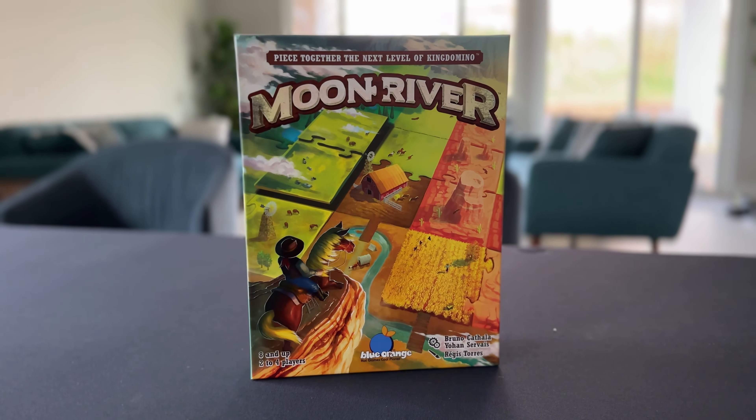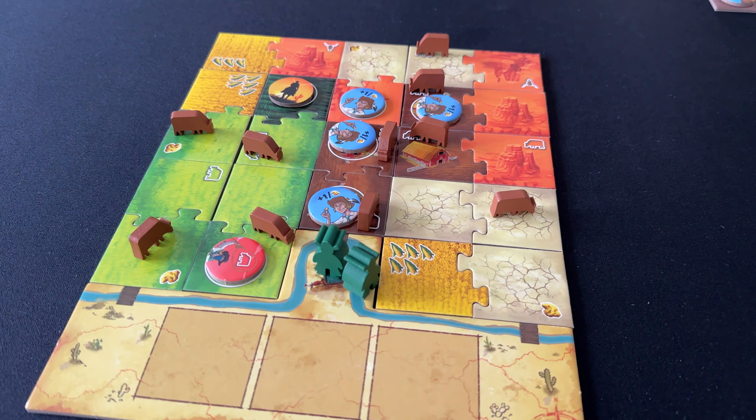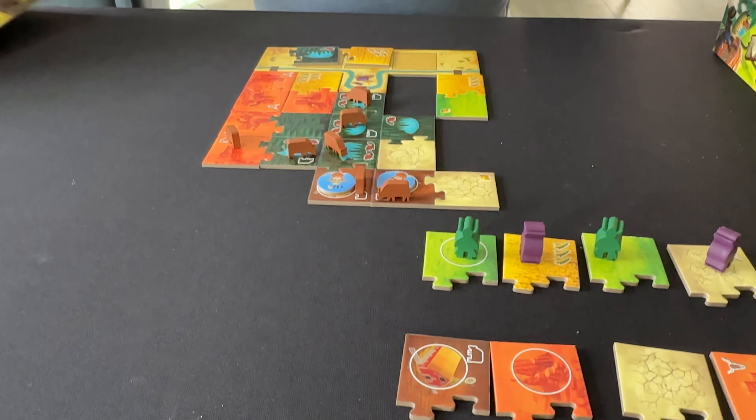Moon River is a successor to the very popular game King Domino. It builds on that core architecture, making a much meatier game, a little more complex, and with more player interaction.